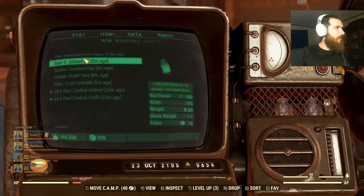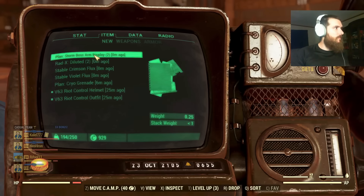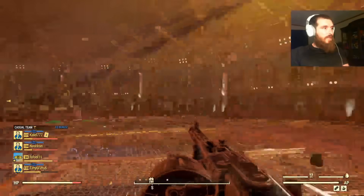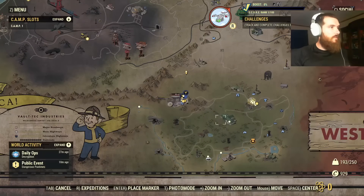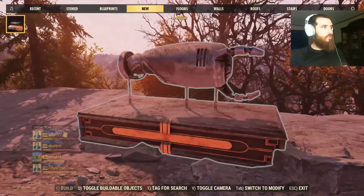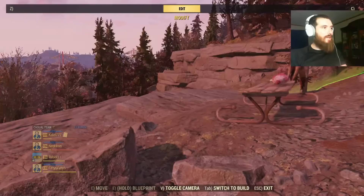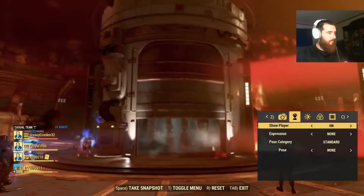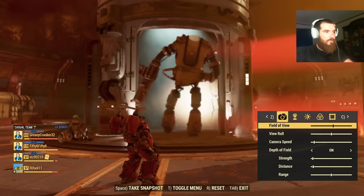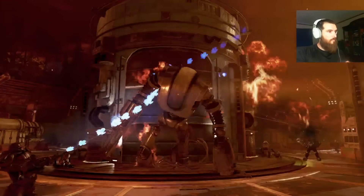Let's see what I get — Storm boss arm display. That's the new boss fight event. Let's check out this arm display at the camp — it's huge. It's like you bring back a trophy from taking that thing out. I do know there are unique weapons that you can get from this boss fight as well. I just haven't really collected them yet to show you all, but I have seen them around on the internet.